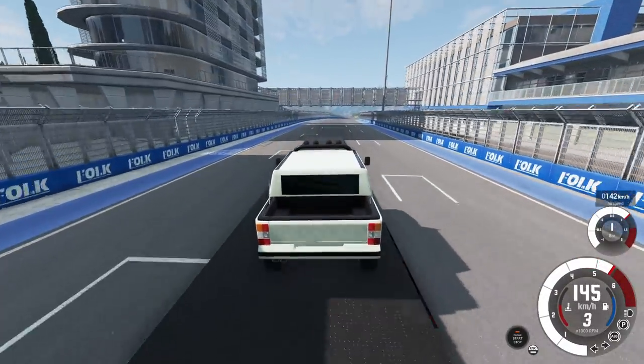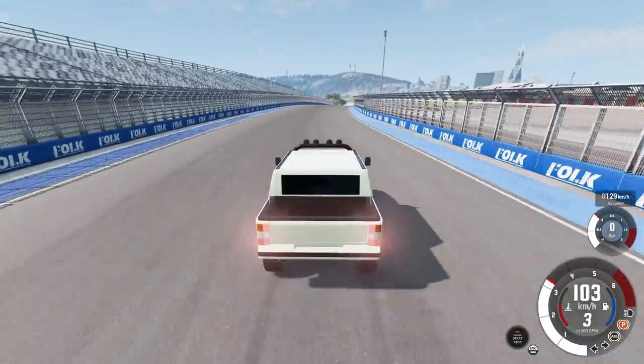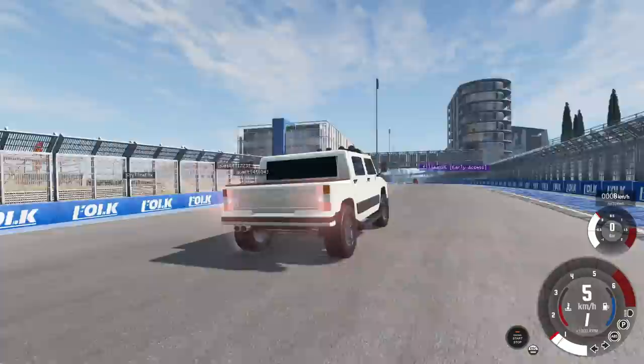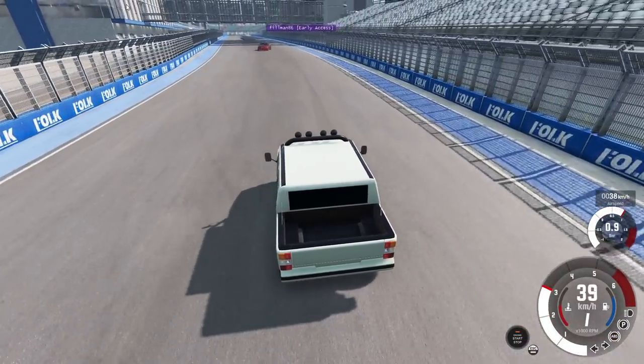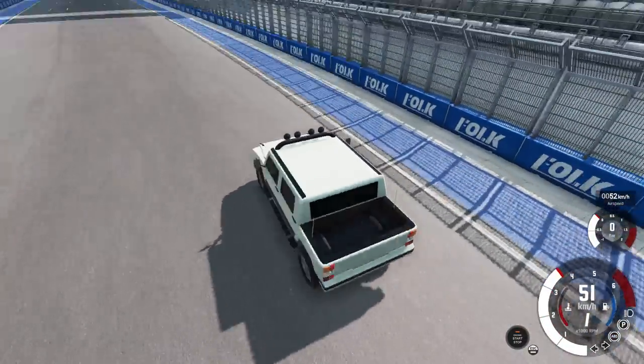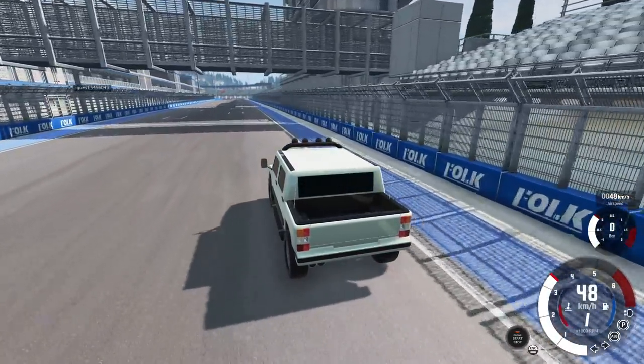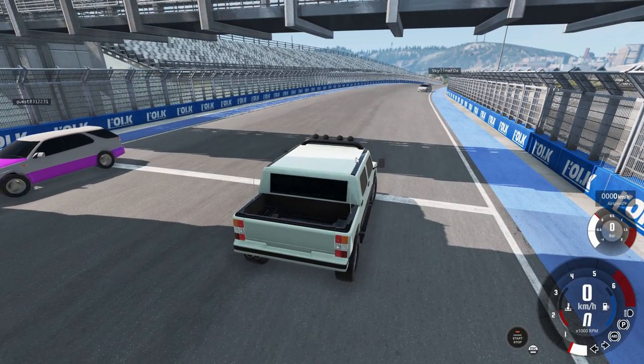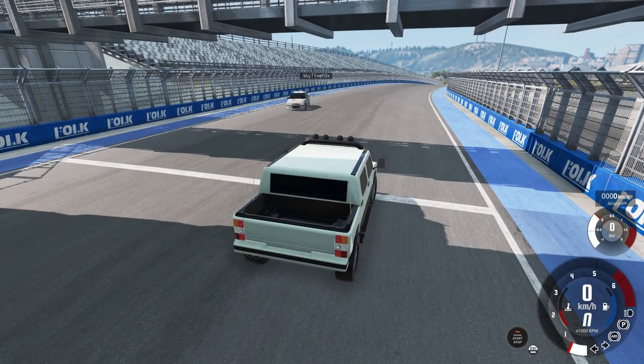One car slides into a wall while braking too late, but still finishes not far behind. The fastest car is declared the fastest Hummer H1 that ever existed — though someone corrects: 'That's actually an H2.'